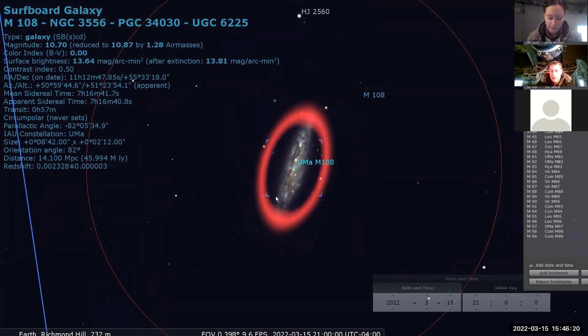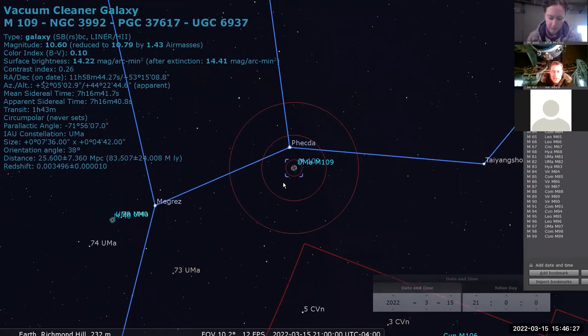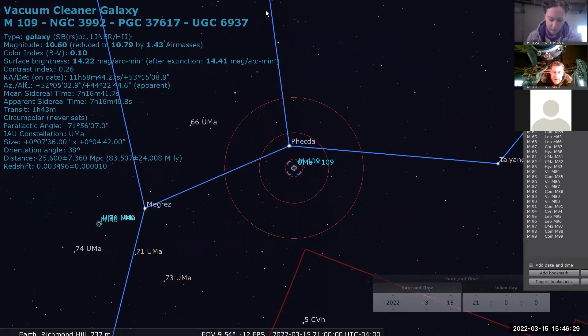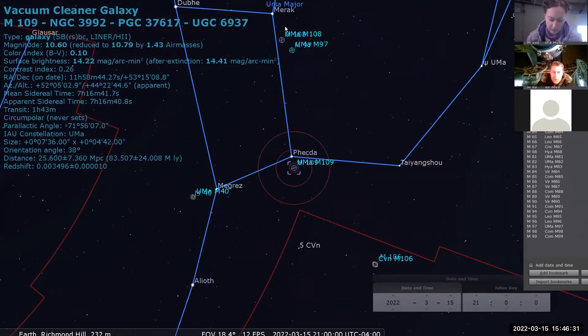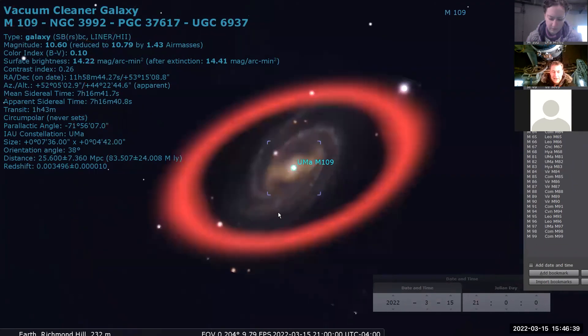Next up is M109. It's easy to find using the Dipper stars — take the bottom of the dipper, the base of the bowl, and extend it further under the handle. Start at Merak and go to Phecda. You're looking at another spiral galaxy. It's fainter because it's more face-on, so you'll want better sky conditions, darker skies, and a bigger telescope to see it.